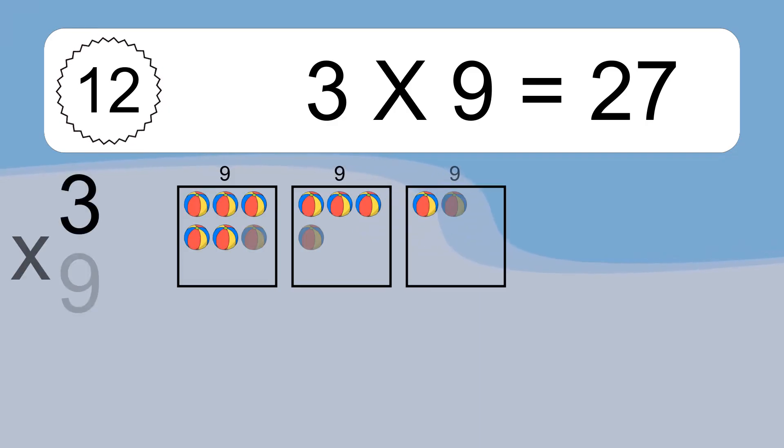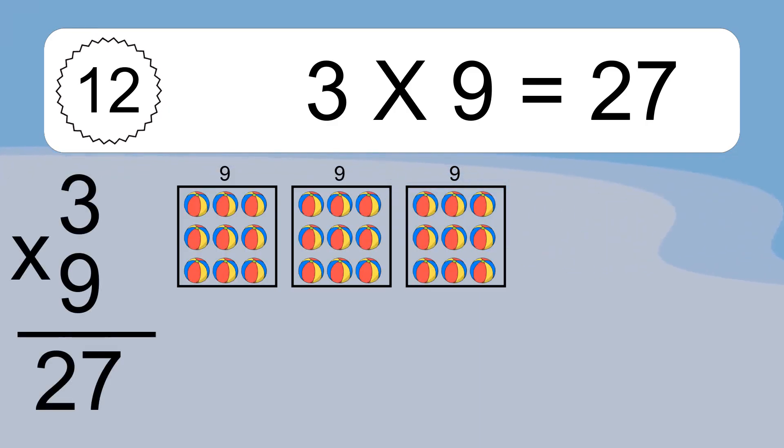3 times 9 equals 27. You will have 3 times 9 balls. This equals 27 balls.